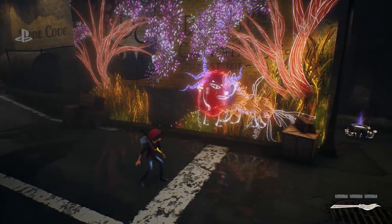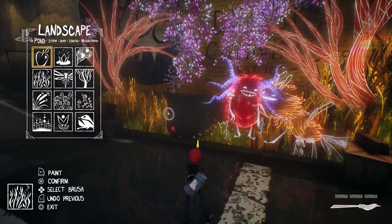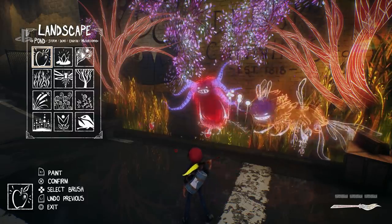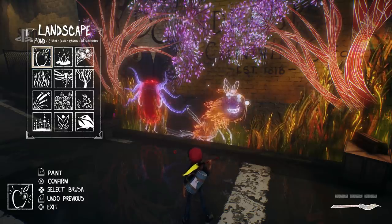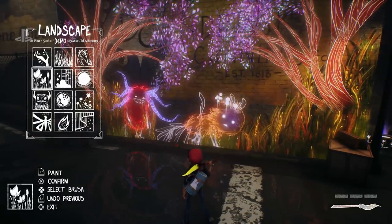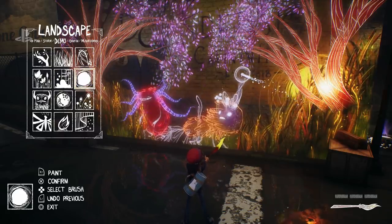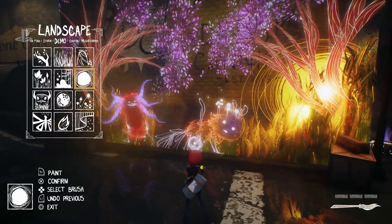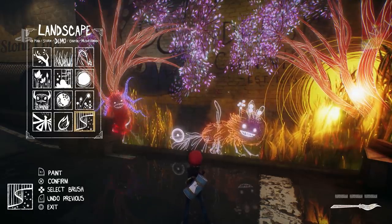You guys are a pretty small team — 14 core team members, with a couple of interns and contractors at any given time depending on what stage you're at. It's amazing to see what a small team can do when you have so much heart and passion for what you're doing — and time as well. It says an awful lot that we have the support from the company to spend this much time getting something right. We believe we're the smallest first-party team globally in PlayStation.